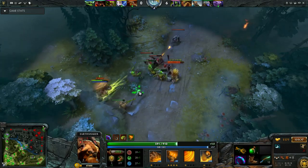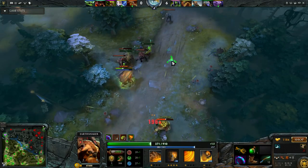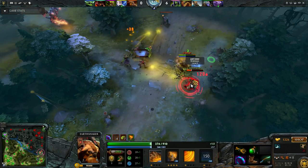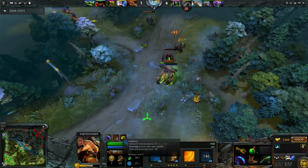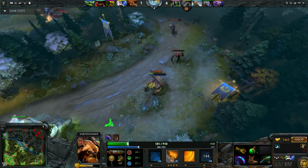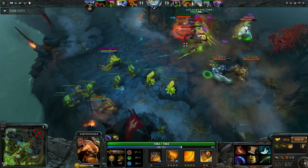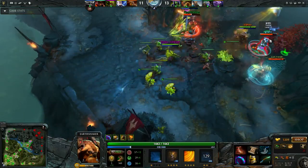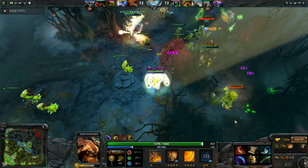So why have I been playing so much carry Earthshaker? Well first of all it is very fun. Earthshaker can solo anyone and can kill the whole team if they are out of position. Later you will be able to one-shot a lot of heroes. Second of all, your opponent won't expect it. It is also a very powerful laner and with Enchant Totem you can easily trade harass. And lastly, the Dota meta is more fluid than a lot of players think.